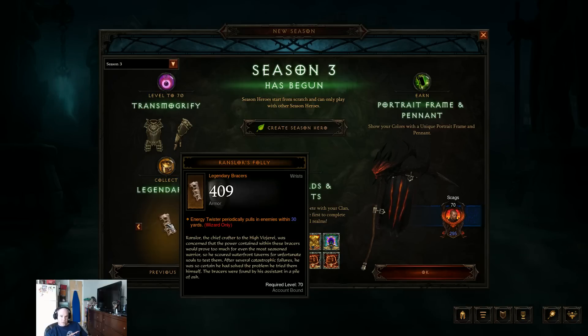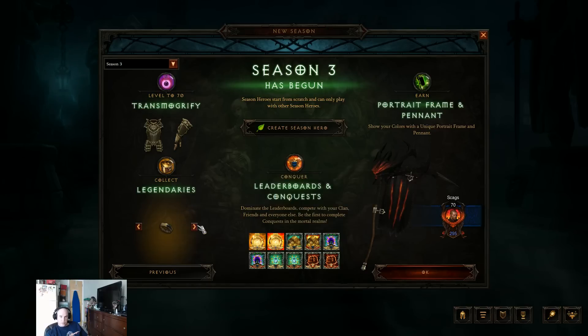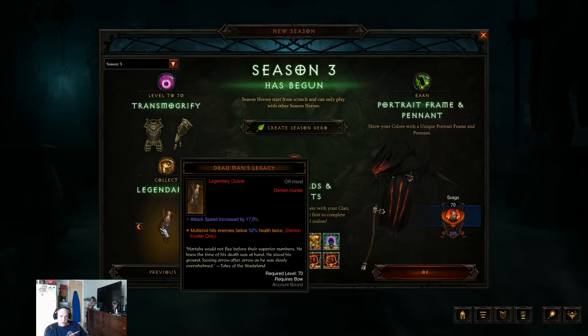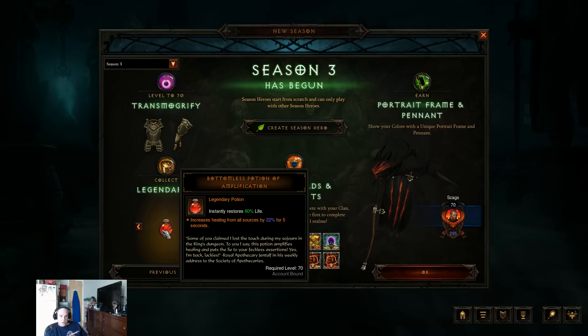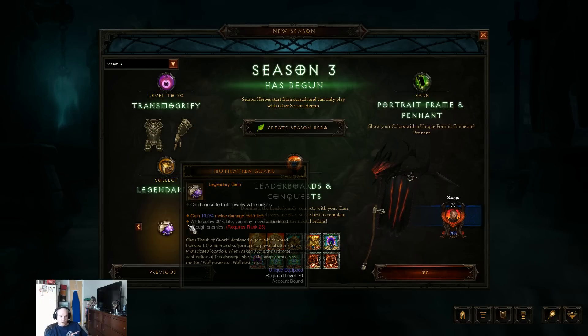We have Rancelor's Folly, which is a new set of Bracers for Wizards. We have a Witch Doctor Ring with Short Man's Finger, and a Demon Hunter Quiver. There's also a new Legendary Potion, though not a whole lot new there. Our second Legendary Gem is the Mutilation Guard — gain 10% Melee Damage Reduction, and while below 30% Life, you may move unhindered through enemies. That can be quite useful for getting out of tough, sticky situations.